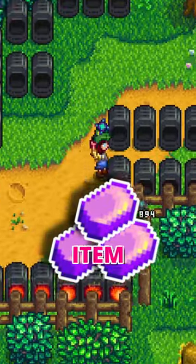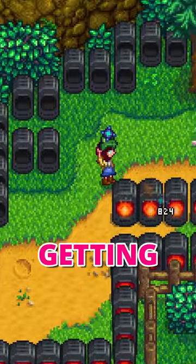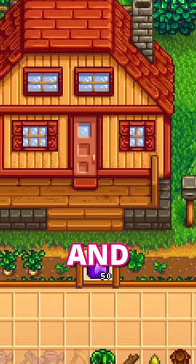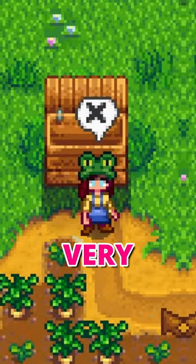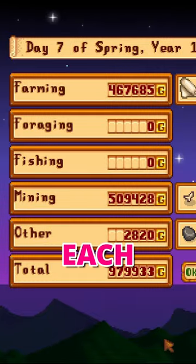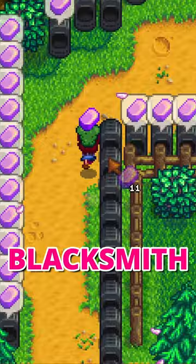Iridium bars are a valuable item, but not for the reason you might think. Once you start getting a lot of Iridium ore, you may consider popping them in a furnace and selling them. This is very tempting, since they sell for a whopping 1000 gold each. They are worth 1500 gold if you have the blacksmith profession.